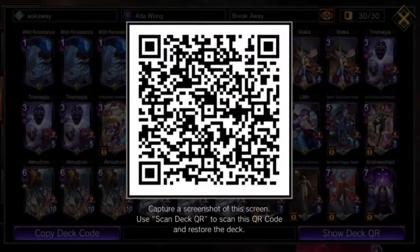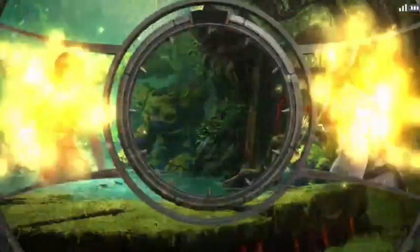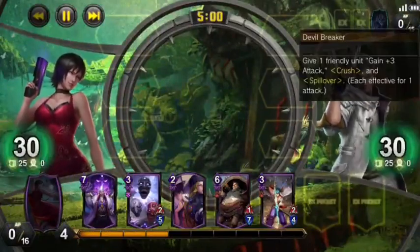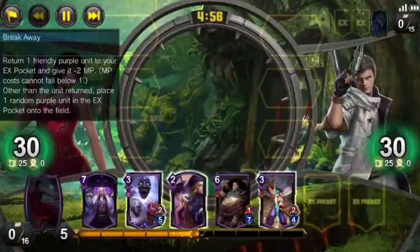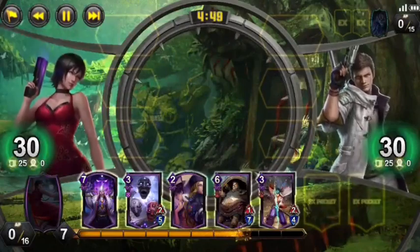Here's the deck QR for you, and with all that said, let's get into it! Game 1, we are up against Devil Breaker Nero, one of the strongest generic hero arts in the game right now, which has unfortunately been overshadowed by Storm Owl and its synergy with Heart Tank. I think we'll see a lot more of this deck next season, so hopefully we'll see just what makes it so powerful.